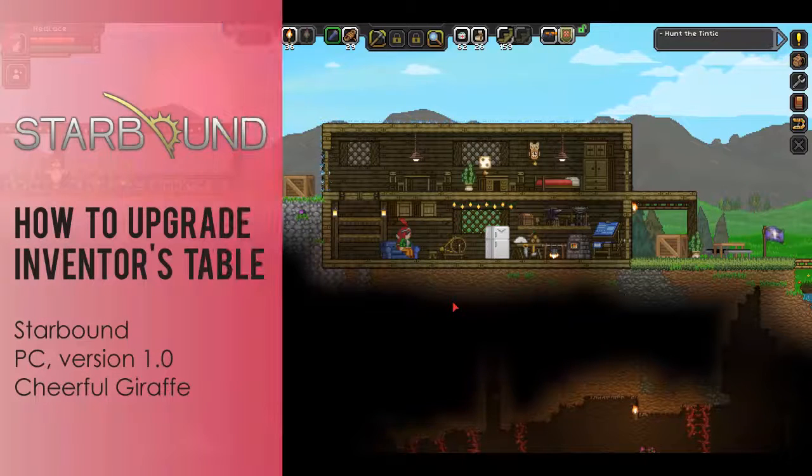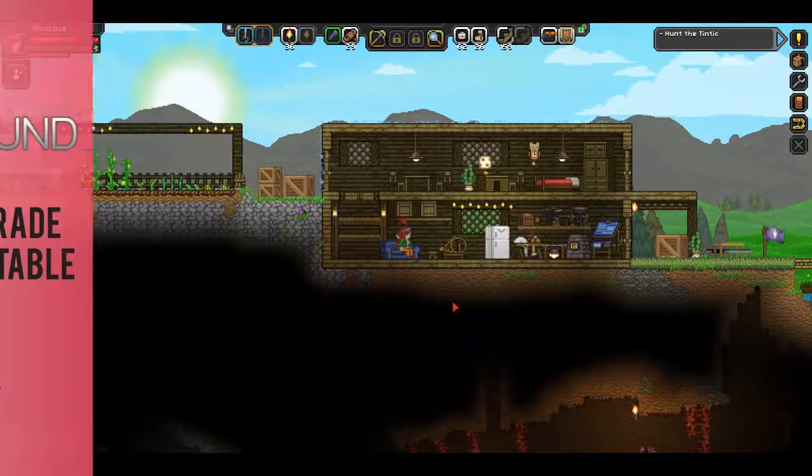Hey, it's Red Lace and today I'm going to show you how to upgrade your inventors table to the engineer station in Starbound version 1.0, Cheerful Giraffe.